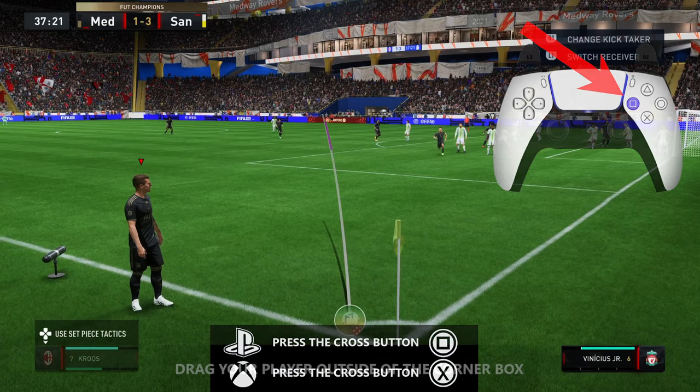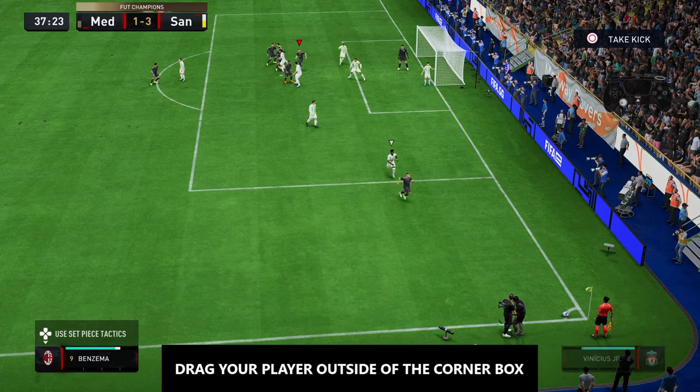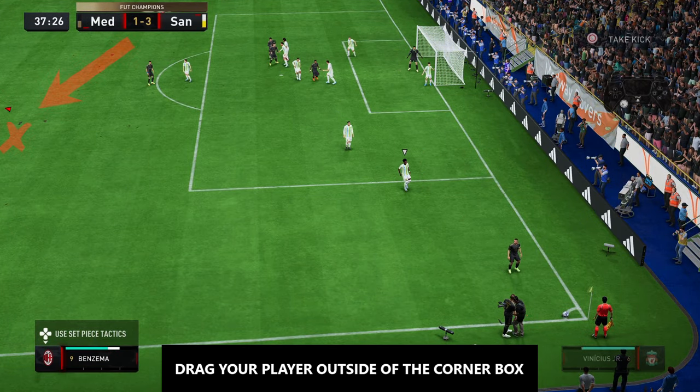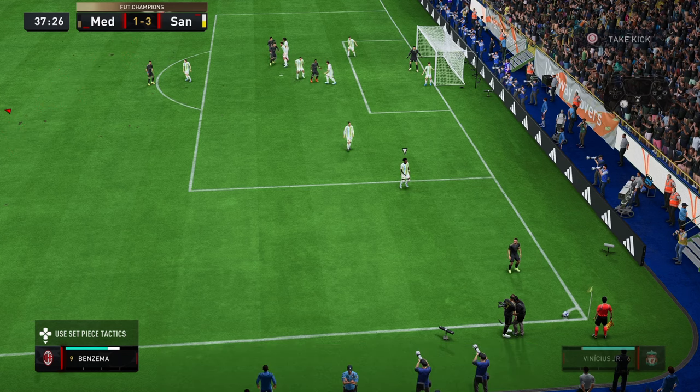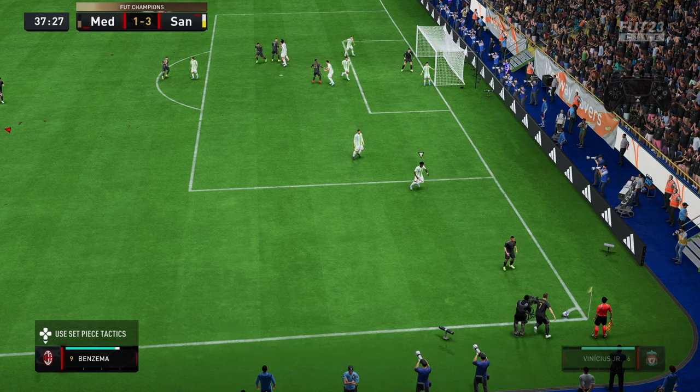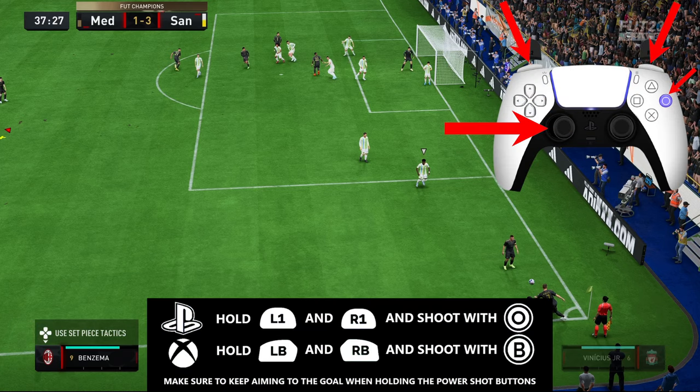After that, you have to press the cross button one time. Then you have to drag the player that you selected and place him outside of the corner box, preferably in this position. Then you have to press the cross button one more time.